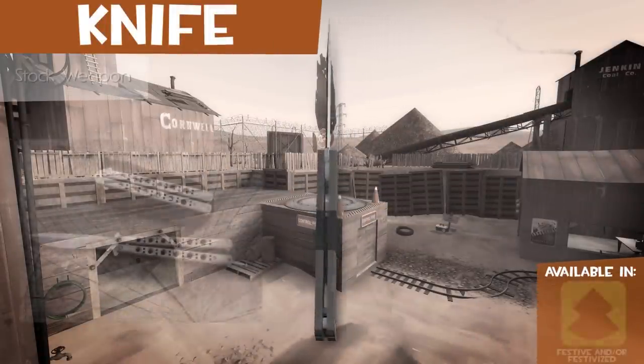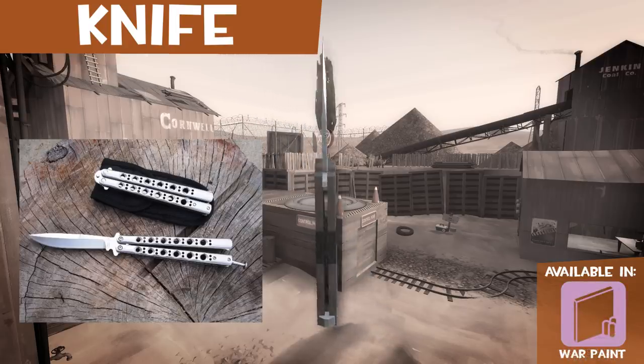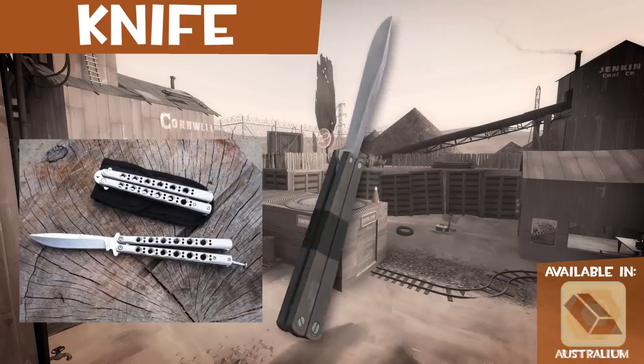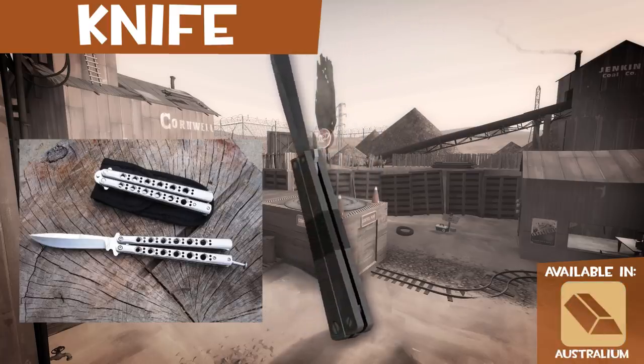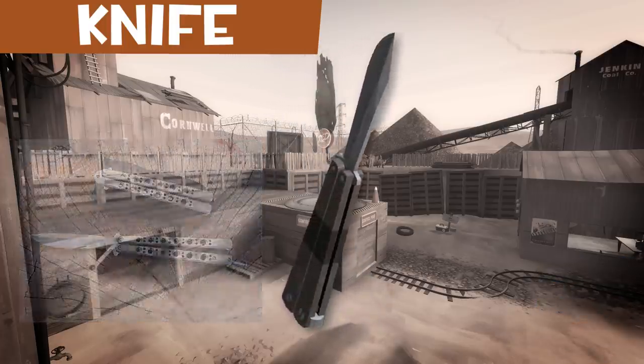The Stock Knife is a Butterfly Knife, or Balisong. It was commonly used by Filipinos as a self-defense and pocket utility knife. It can be brought out using one hand in the hands of an experienced user. Nowadays the knife is used more often for tricks than anything else.